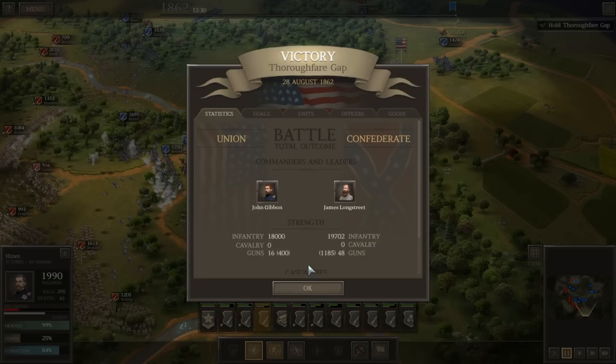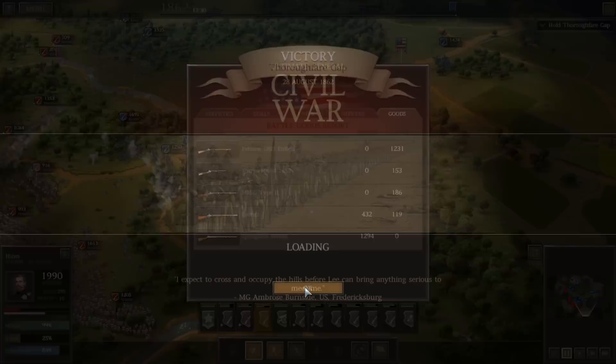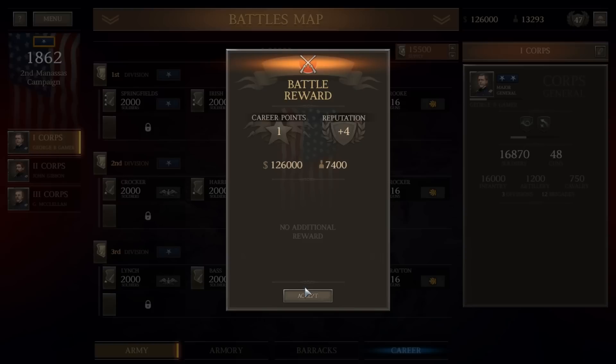We lost 3,000 men, the enemy lost 8,000. Still probably more casualties than I'd like, but nonetheless victory — no guns lost, no guns taken. Looking at goods captured: we lost 3,000 men, captured about 1,600 of our own weapons back — around half — and also captured an additional 1,500. So we ended up roughly netting out. These Enfields we might be able to outfit a unit with. We'll definitely be selling the MJ and G and the Sharps 1855s. The Lorenzs and Springfields we'll put to use.